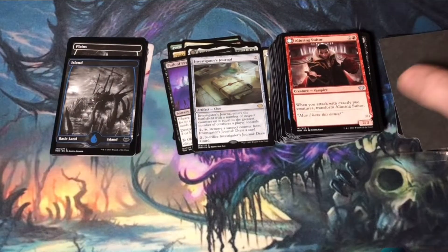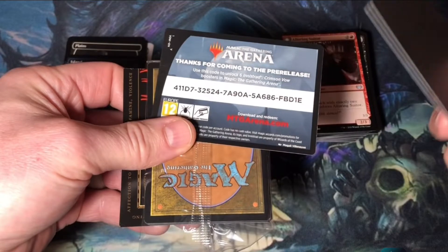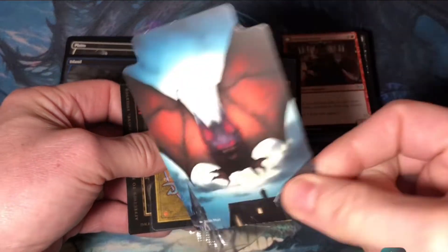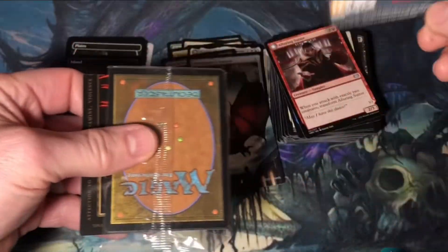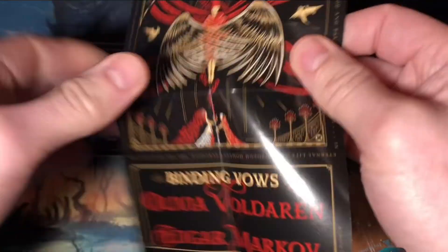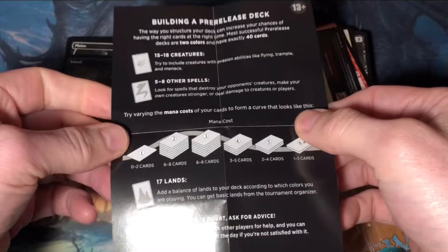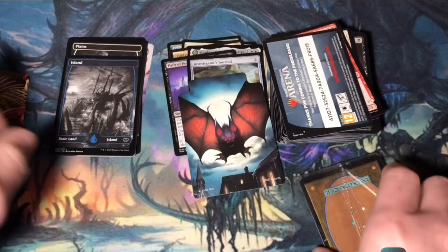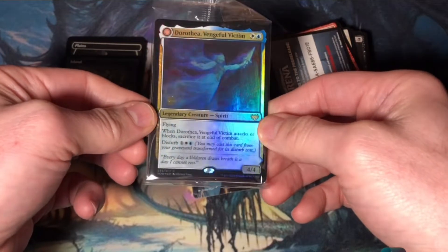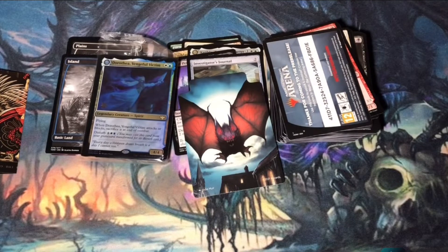I'm going to check out my promo foil now. I'll save that for myself — or maybe I'll give it away since I don't really play that much on Arena. There's also a cool deck spacer insert. Before I look at my promo foil, check out the binding vows of Olivia Voldaren and Edgar Markov — these are always pretty cool inserts in the pre-release boxes. And my foil promo rare is Dorothea, Vengeful Victim! It's blue-white, so maybe I can splash it.